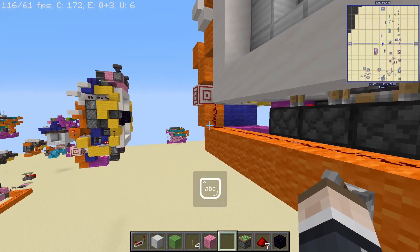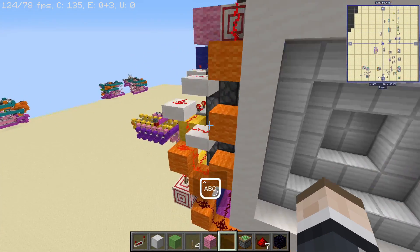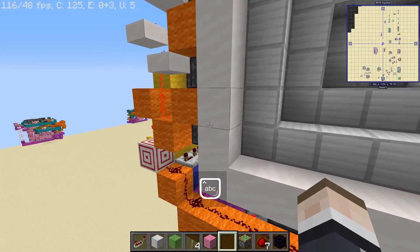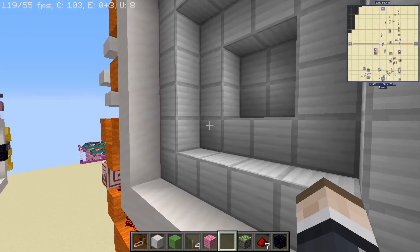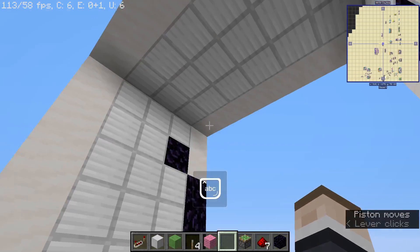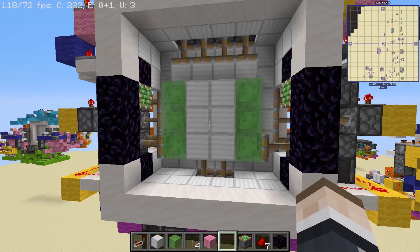It is four blocks wide smaller. The dimensions are 4 by 14 by 13, giving us a volume of 728 blocks. It is absolutely smaller, opens faster, and there's no hole in it.